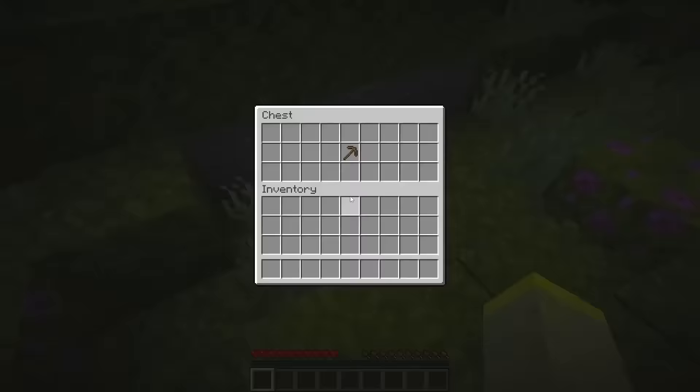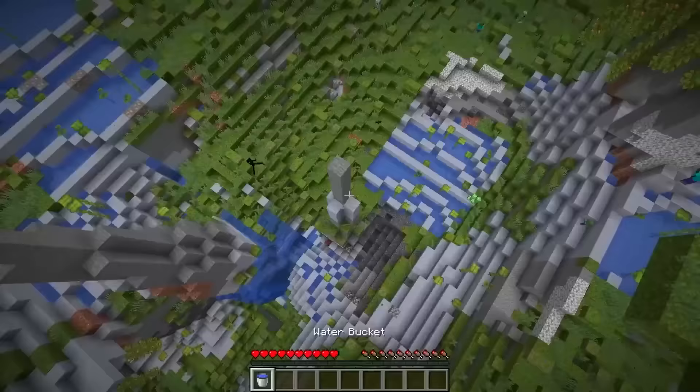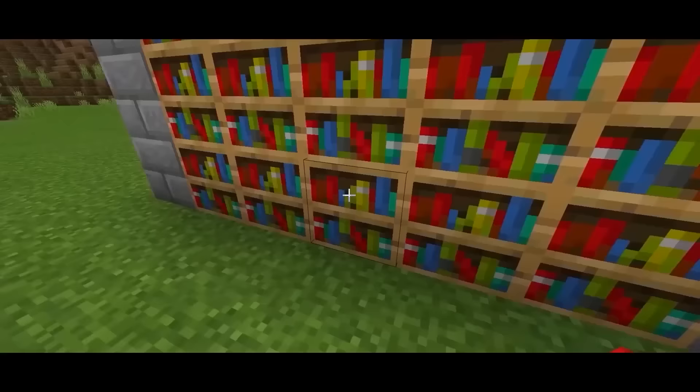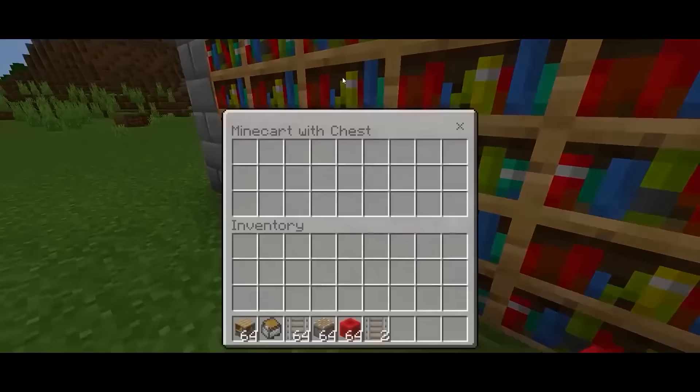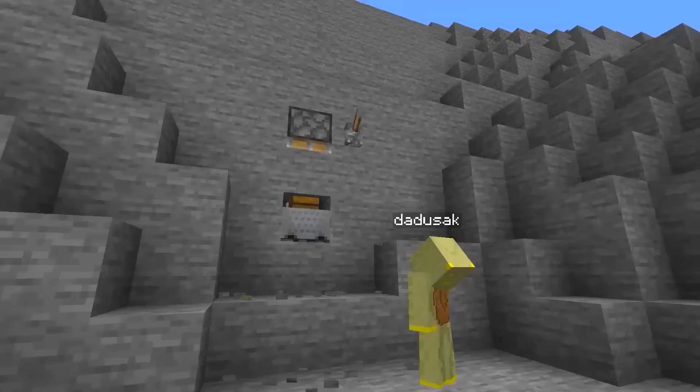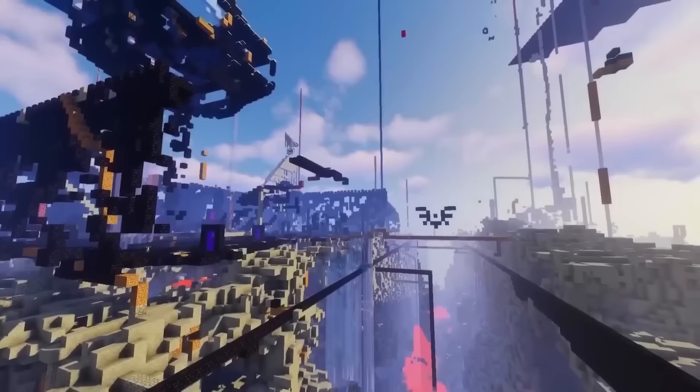There is a lot of creative ways to hide your loot, and I think I found the best method. Push a solid block into a minecart chest from the top, which hides it completely. Now all you have to do is aim for the center and you should be able to access your stashed loot. I guarantee you, no one is finding this chest.